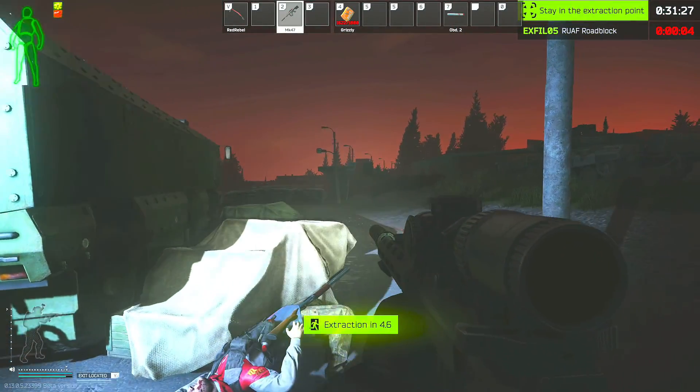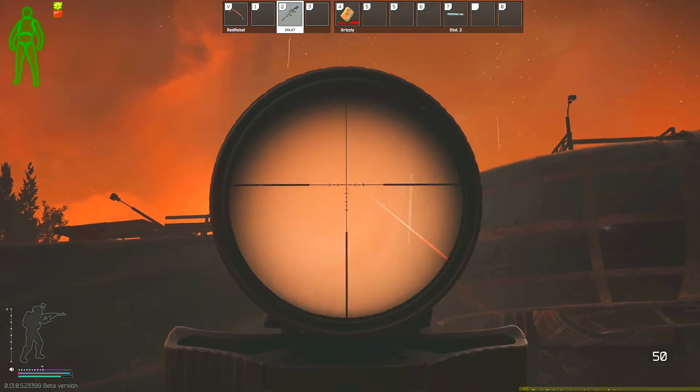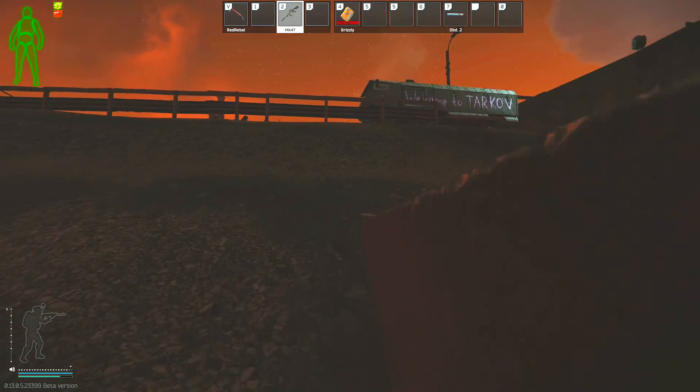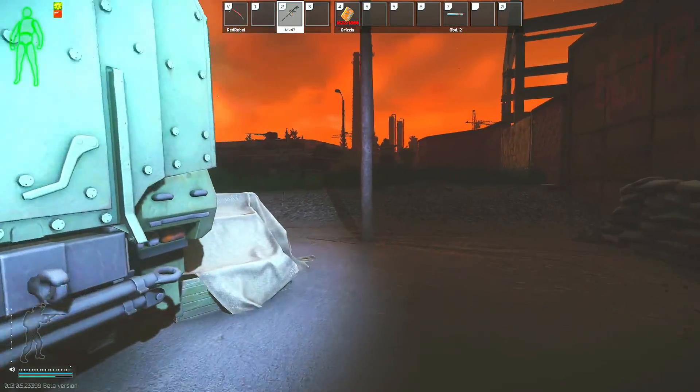When I do this task, my advice is that I don't even bother bringing NVGs at all, because I don't want to risk taking the time to disable them and then give the scavs more time to headshot me. I will typically just run a flashlight or two, and sometimes it's so bright outside that you don't even need NVGs anyway.